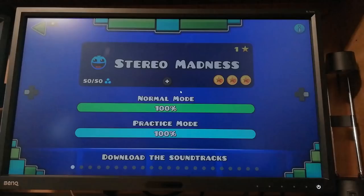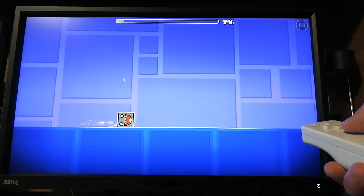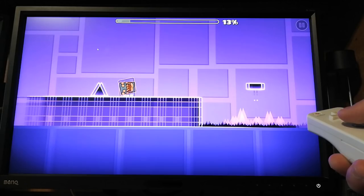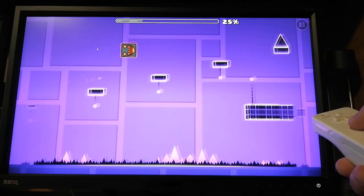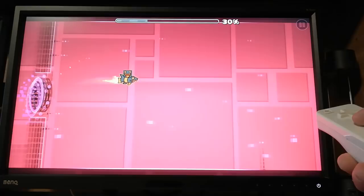How it works is you point at the screen and you press A to jump. Works like an Xbox controller, except that it's a Wii Remote so it's a million times better. This is actually the smartest idea I've ever had. I honestly do not know why I didn't think of this sooner. It's Geometry Dash with a Wii Remote. I'm using a freaking Wii Remote, look at this!